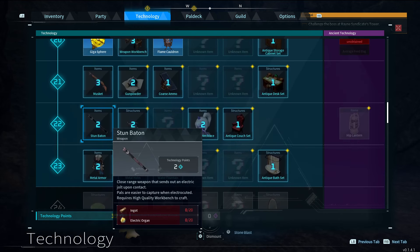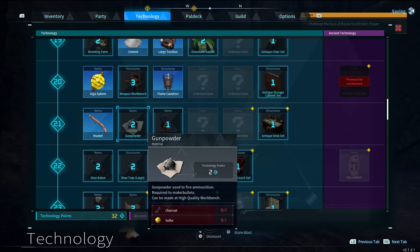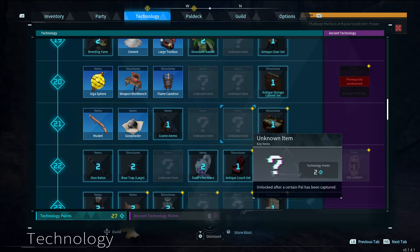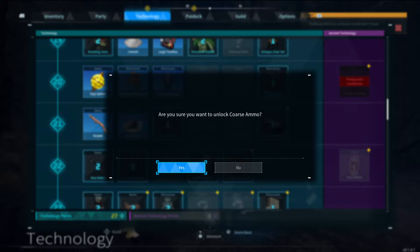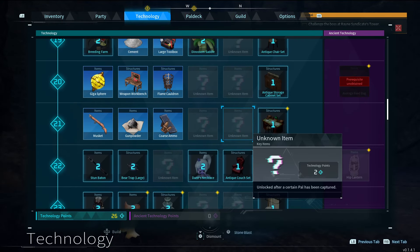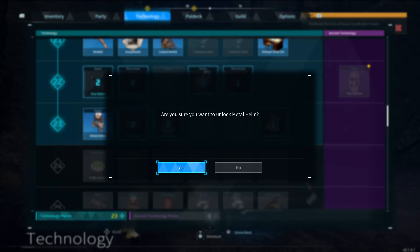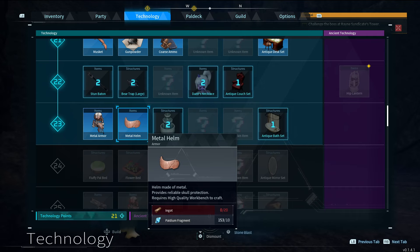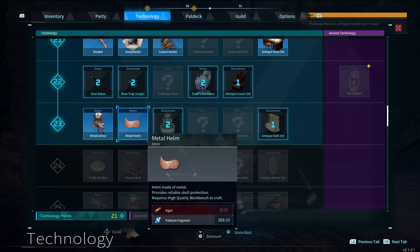Metal armor — ooh, Stunbaton. Sends an electric jolt upon contact; pals are easier to capture when they're electrocuted. I can get the Dazzy necklace! Musket — gunpowder, yes. I'm probably going to need a weapon workbench for those. I'll probably need coarse ammo too — gunpowder needs charcoal, which we can make by burning wood, and sulfur, which I know how to find. Yeah, we're good. Give me a desk set too. Metal armor and metal helmet may require metal — who'd have thunk it? Helm requires ingots and pallium fragments.